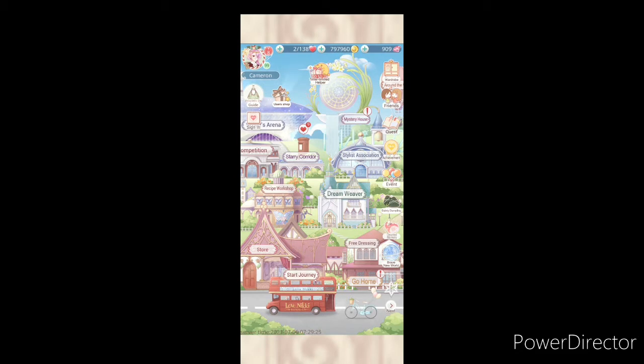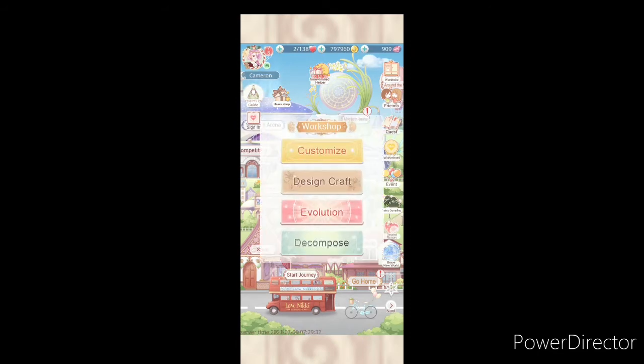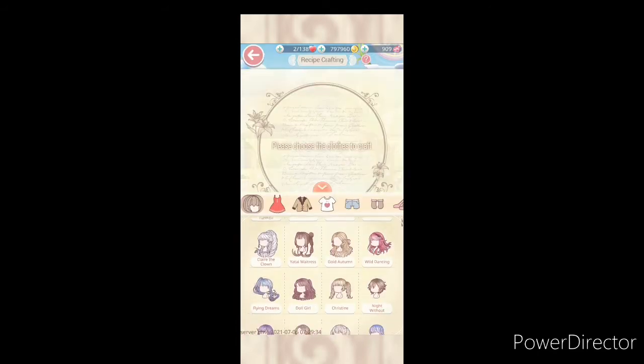There's a glitch. You get the recipes in your mailbox, but when you go to crafting, it's not there.